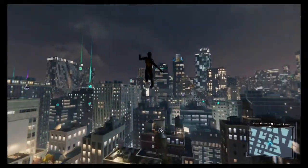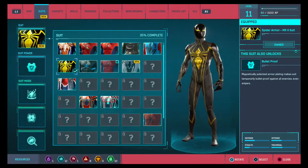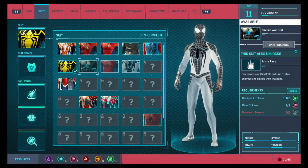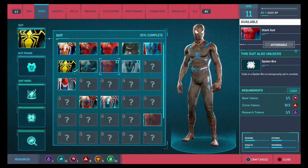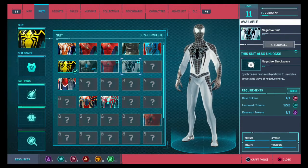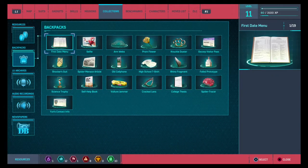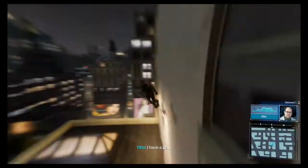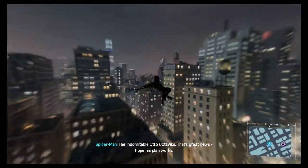We got a backpack token — I think it saved. Hopefully it saved the backpack, right? This game is really — we got another suit. I think it's just called the Negative suit. We don't have any research. Maybe we'll work to get the Secret War suit available — we only have one base token left though. Actually, I don't care about Homecoming — I'm probably never going to buy that suit because I just do not like MCU Spider-Man, at least in that suit. Peter, I might have been a bit hasty advising you to find another job. I have a plan — give me a bit of time. We may yet live to invent another day. The indomitable Otto Octavius. That's great news — hope his plan works.